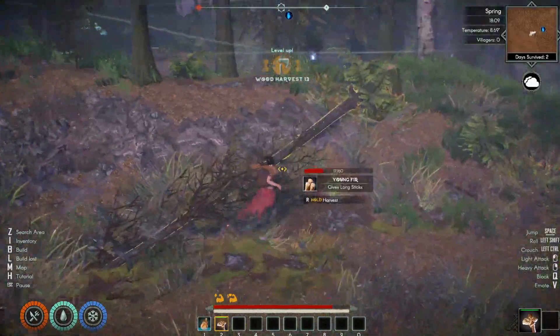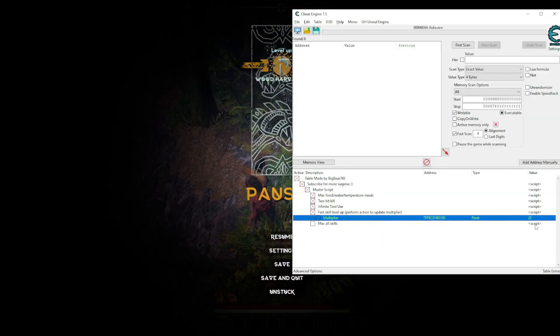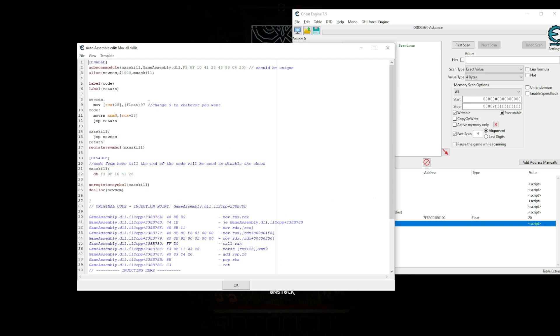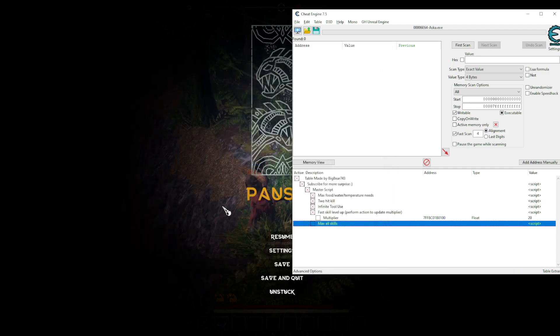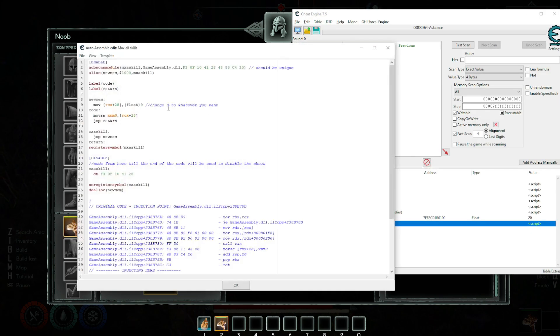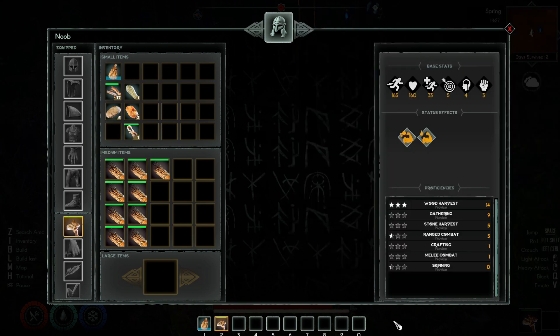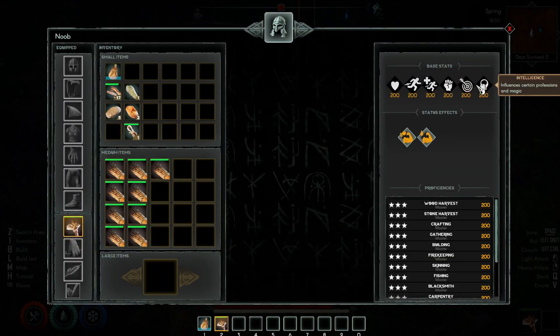The last one is max all skill. I don't like that one as much, but I still keep it there in case you want to use it. It will change your skill to whatever number you put here — the default is 9. It's going to change everything, all the skills. So if I put 200 and activate it and turn it on, you can see everything turn to 200.